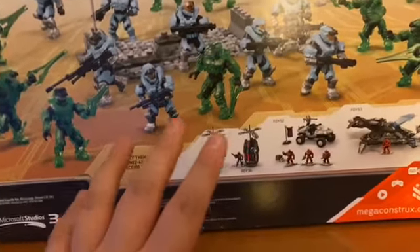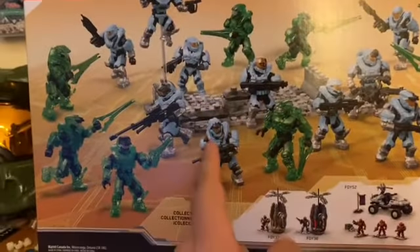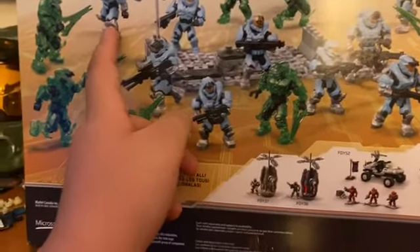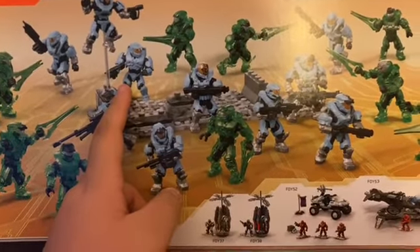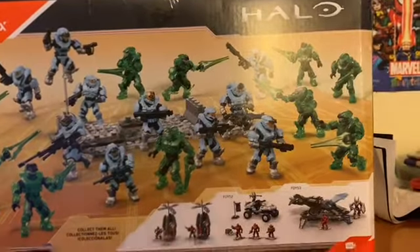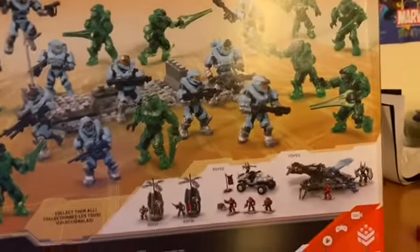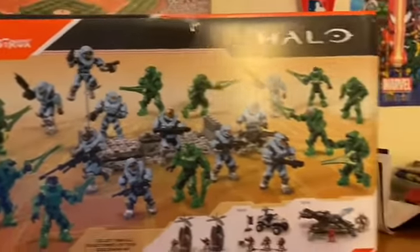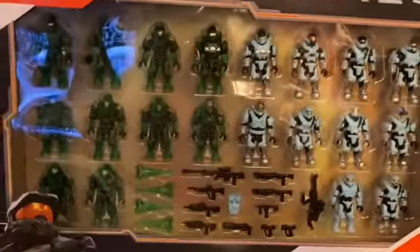This is basically based around all of Reach. So you have George, Six, Emile, Carter, June, and then there's Cat. Then you got one — I think that one's the Noble Six. Yeah. You get a Master Chief or a Mark VII armor. I think that's another... these two might be Noble Six variants. But holy crap, man. I've wanted this for so long. It's crazy — and it comes with everyone.